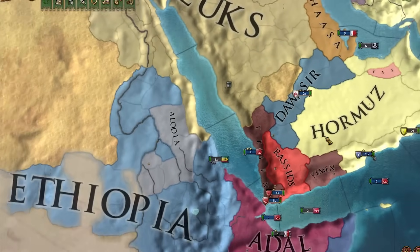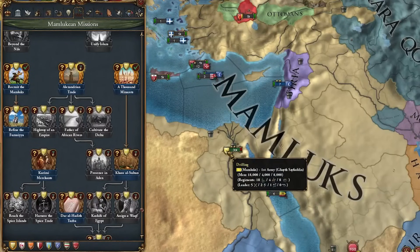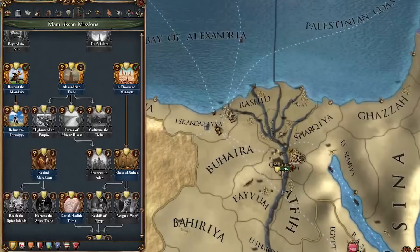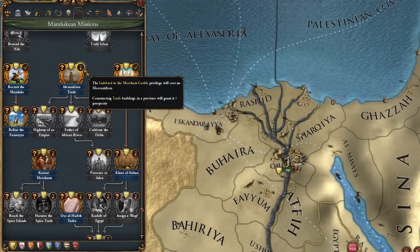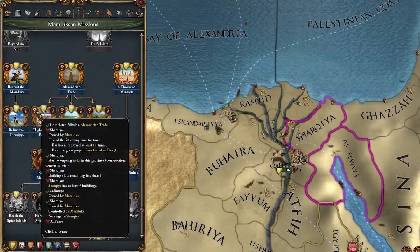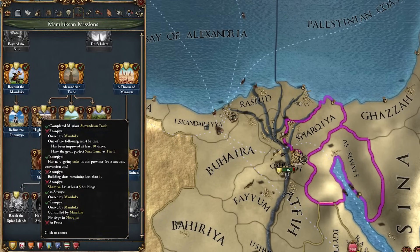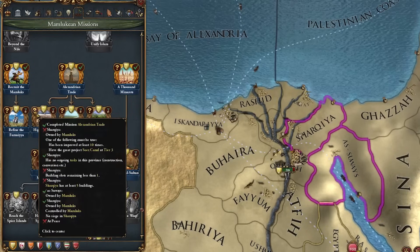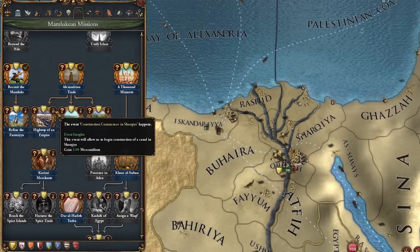I'm finally getting around to those economic missions. The Alexandrian Trade mission requires us to build marketplaces in Alexandria, Rashid, and Dumyat. We get that our merchant guild will no longer take away our mercantilism, and constructing trade buildings in a province will give it five prosperity. From there we're on to Highway of an Empire - we need to make sure that provinces like these allow us to actually build the Suez Canal in the 1500s.